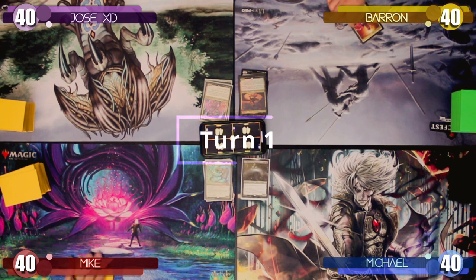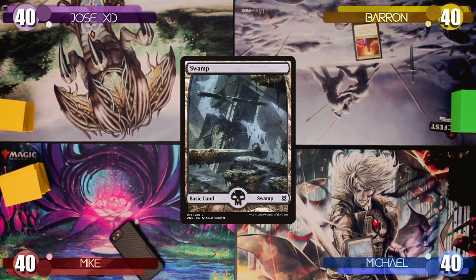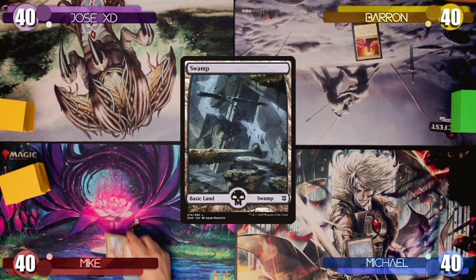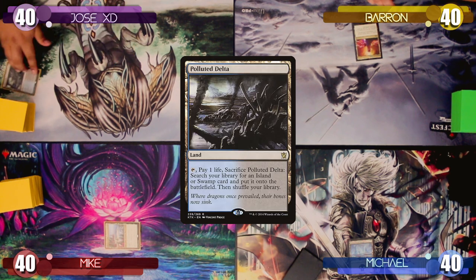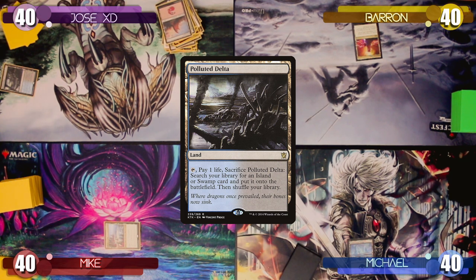Baron starts the game off by playing the Command Tower and passing the turn. Michael draws a card, plays a Swamp, and passes the turn to Mike. Mike plays a tapped Rogran Triom as his land for turn and passes to Jose. Jose plays a Polluted Delta, sacrifices it, forgetting to pay the one life, and searches up a Tundra to the battlefield.